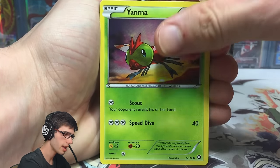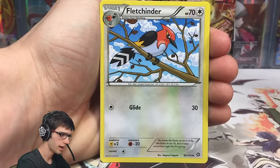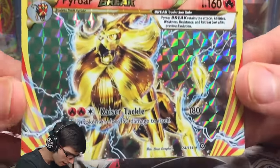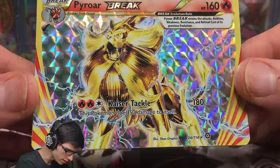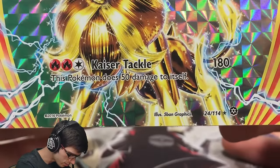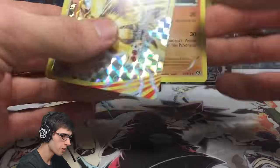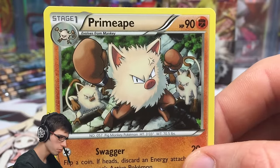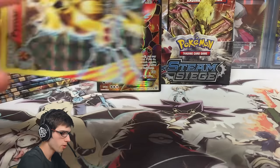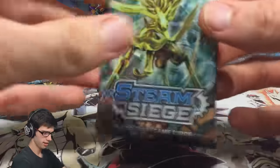Steam Siege Booster Boxes seem to come in hits — the pulls always just come in big hits. We've got a Marill, a Captivating Pokepuff, a Fletchinder. We've got a Pyroar Break! I haven't pulled this one yet. It's not the one I'm looking forward to pulling the most, but it's definitely a pretty cool break. It's got 160 HP with Kaiser Tackle that does 180, though this Pokemon does 50 damage to itself. And we've got a Primate — I love how the Mankeys are kind of in there as well. Let's throw Pyroar up the back here with Volcanion — a nice little fire theme going on.